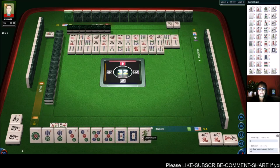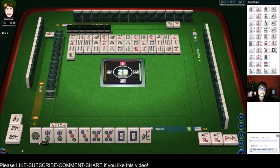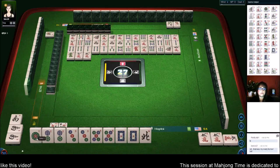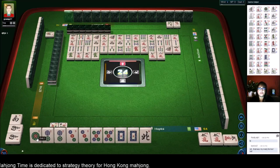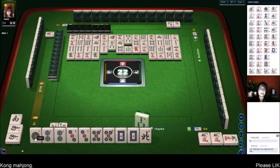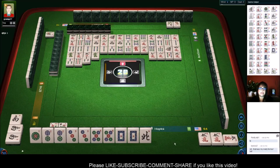One bamboo — this will be interesting. Four characters. Green dragon. Seven characters. There are no norths out. Five characters. No one-dots are out. Green dragon. Seven characters. Eight characters — no dots are out. Five bamboos. This could be a wall game. Three characters. Three bamboos. I wonder who's going to be the first to discard a dot. Three bamboos — might be me.